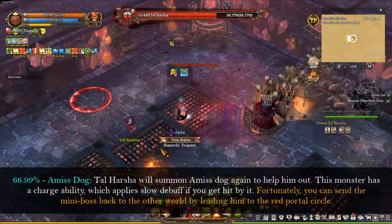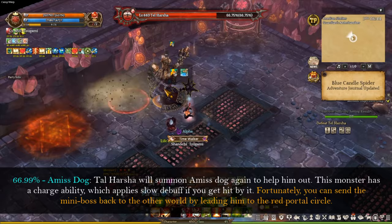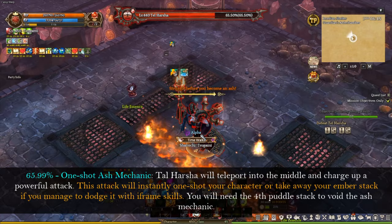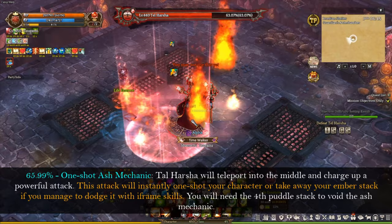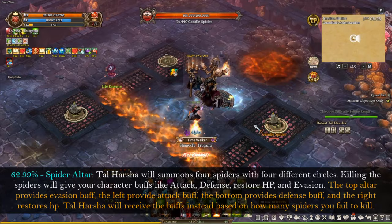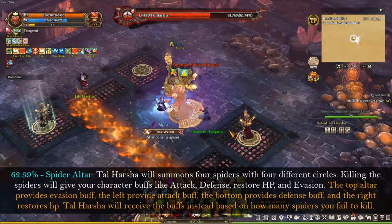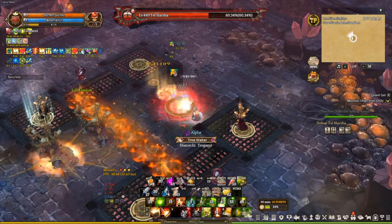At 66.99%, Tar Hashtag will summon a mist dog again to help him out. This monster has a charge ability which applies a slow debuff if you get hit by it. Fortunately, you can send him back to the other world by leading him to the red portal circle. The one-shot mechanic will happen again at 65.99%. Tar Hashtag will teleport to the middle and charge up a powerful attack that will surely one-shot your character. The only way to avoid it is getting the full stack of puddles to get a stop debuff, or dodging it with an iframe skill. The spider altar will spawn again at 62.99%. Always go for the right one because that one will restore Tar Hashtag's HP. I accidentally failed this mechanic because I thought the left one was the healing one, but it wasn't. Always go for the right one — don't make the same mistake I did.